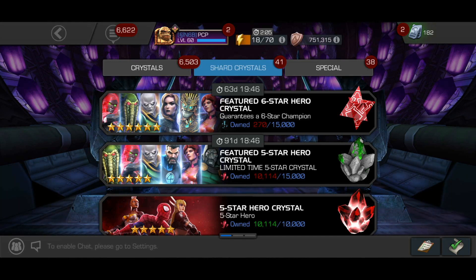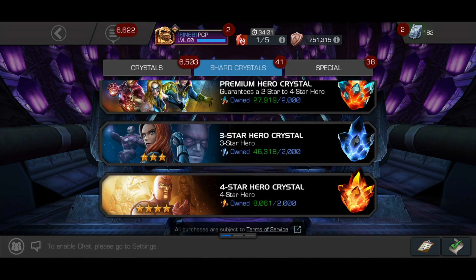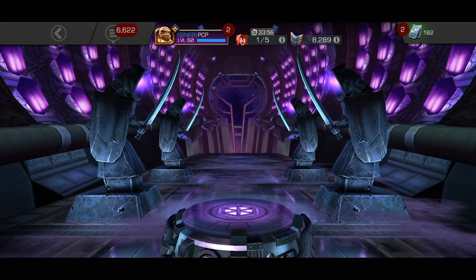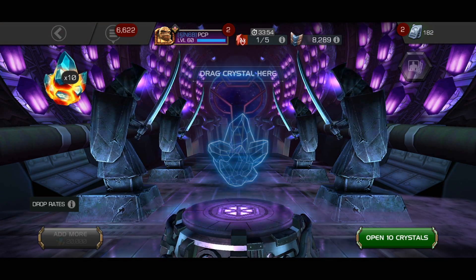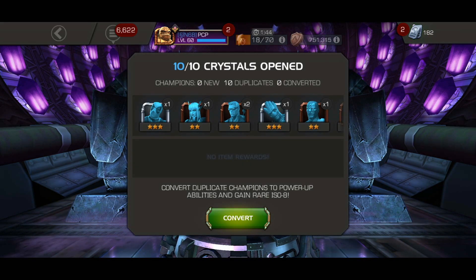But today, as the title says, it's going to be another featured five star crystal and I'm going to buy the discounted one. That means I need to get to 11k. I was going to warm up anyway so let's get straight to it. I got some premiums to open, some four star crystals, so I'm very positive we're going to get there. Let's start off with these premiums, I'm just going to pop 10 real quick and then proceed and see what else we can open to get to 11k so we can open this five star feature.